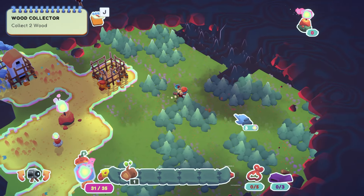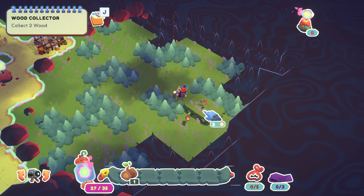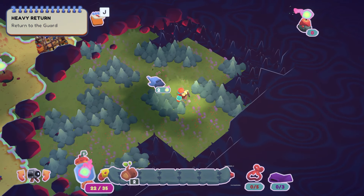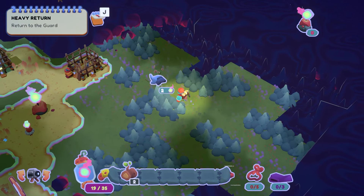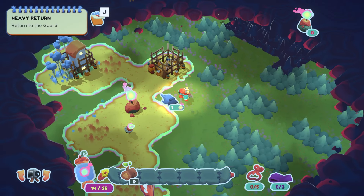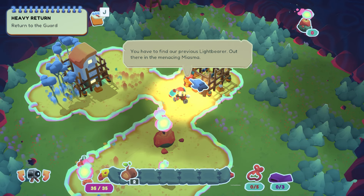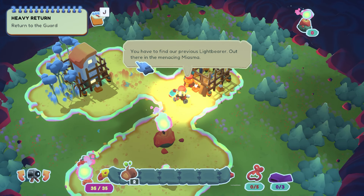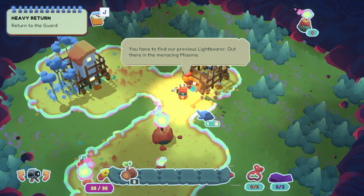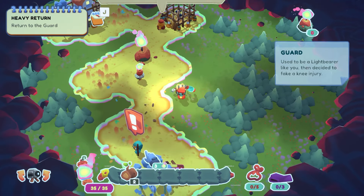Each square you move equals one lantern power — you can't go more than 15 squares away before you need to head back 15 squares. You can literally be right by the edge of the village and still run out. I've died with one step away — it's terrible. We also need to find our previous light bearer out there in the miasma, but first I'll fix the vending machine since that's what I was actually asked to do.